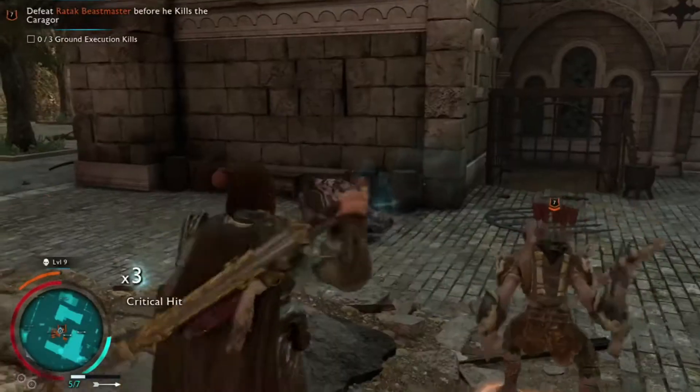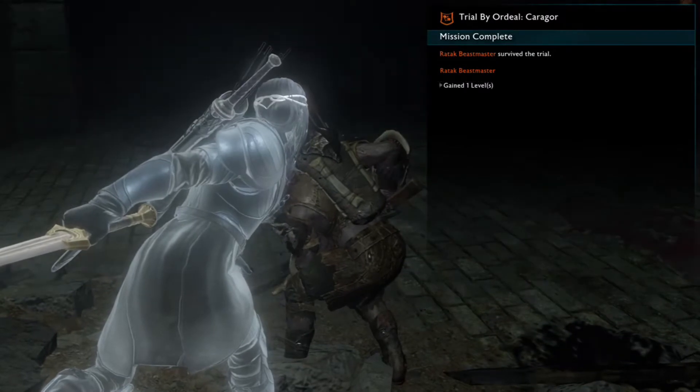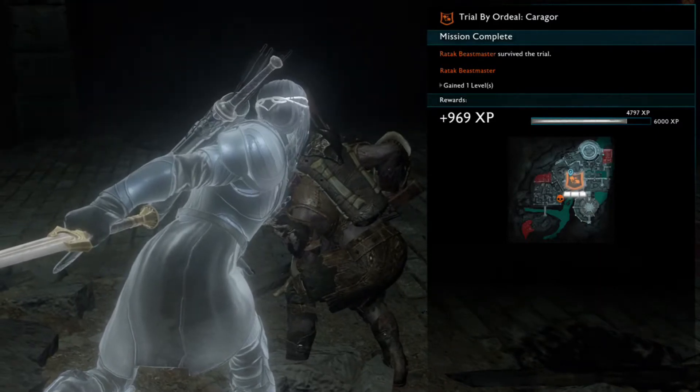Well, that was kind of too easy. Now we should be prompted — right after this we should be prompted to try to take out this captain if we want, or you can run off now.